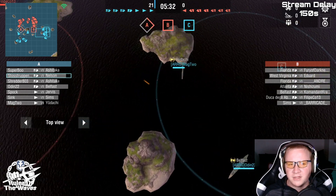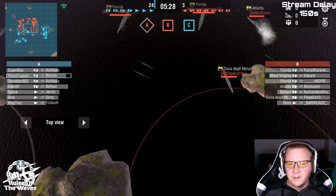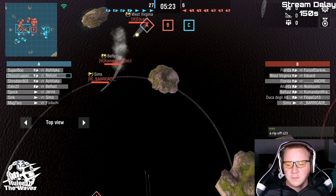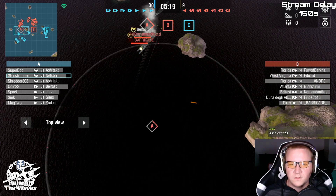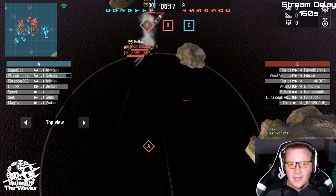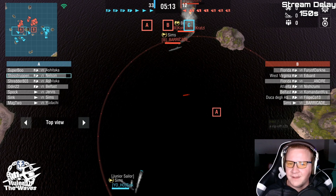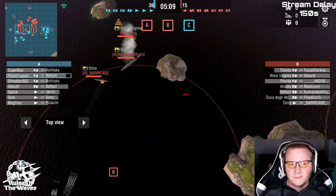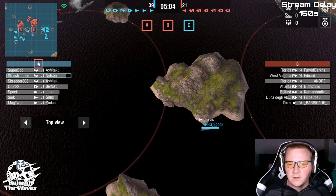Over here we've got Belfast and Ashitakas. They are returning fire — some long-range fire between Floridas and Ashitakas. We haven't seen Ashitakas before in this tournament, so let's see. Sims once again holding it out, trying to contest A, but now you've got both the Belfast and Sims — that's a very dangerous situation.